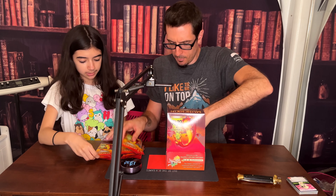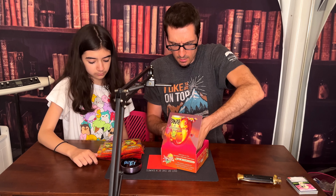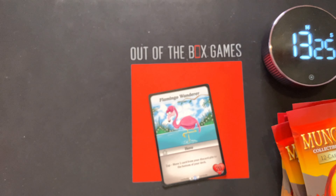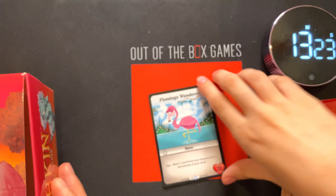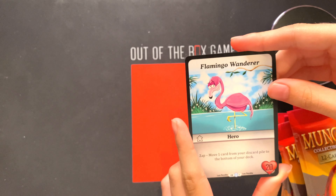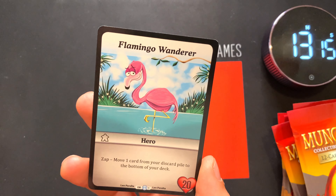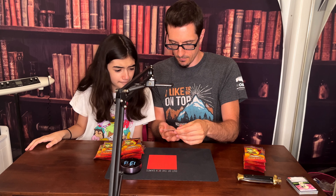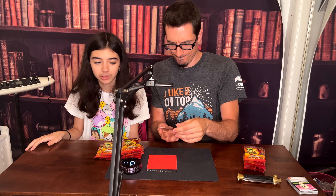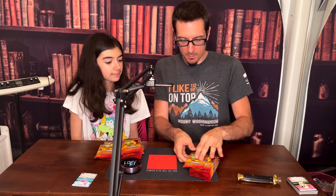I peeled the sticker off so I don't remember which one it was. Oh, there's a topper in here! The promo card in this one is Flamingo Wanderer. I'm actually not too keen on the artwork for this one specifically.